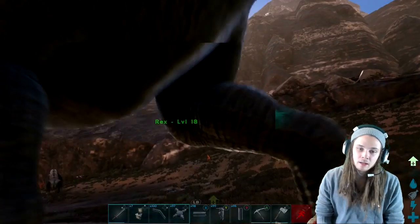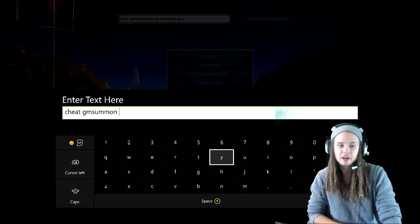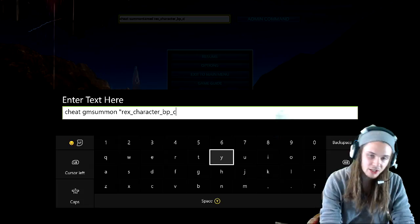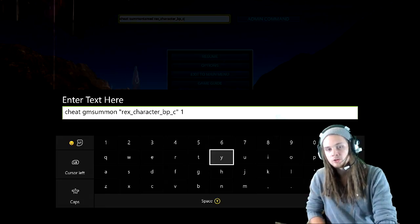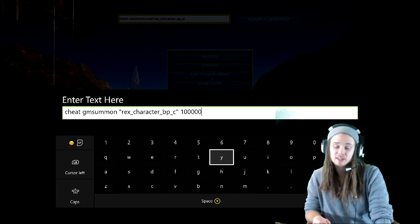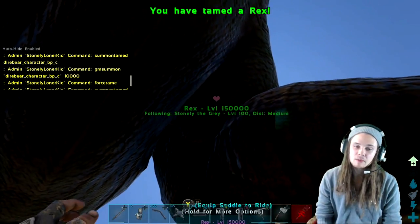I did this before as a random level and it gave me an 18. But now I want to show you how to spawn a specified level — this is where it gets fun. The command is: cheat gmsummon "Rex_Character_BP_C" and then whatever level you want. So if I want a level 100,000 I type 100,000, but this also gives you a plus 50% tame bonus, so typing 100,000 will actually give you a level 150,000.